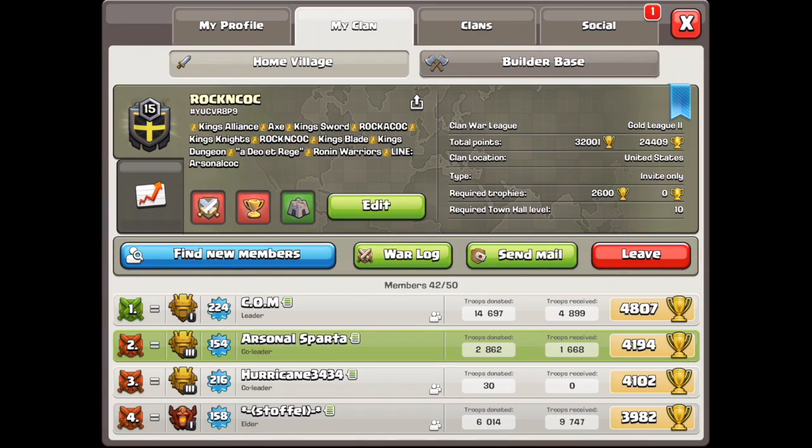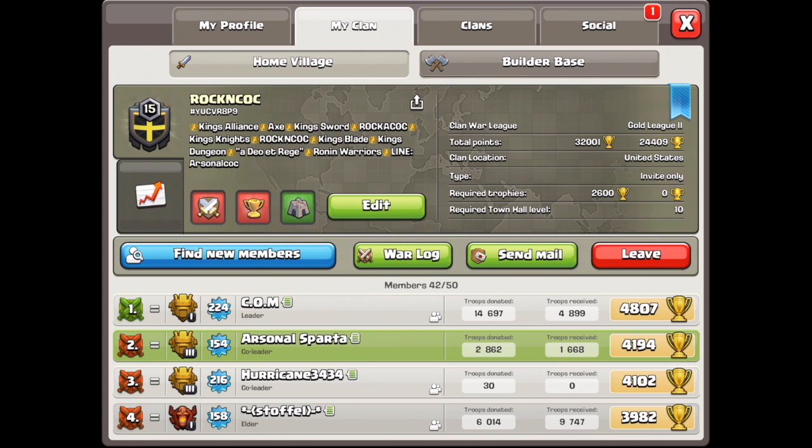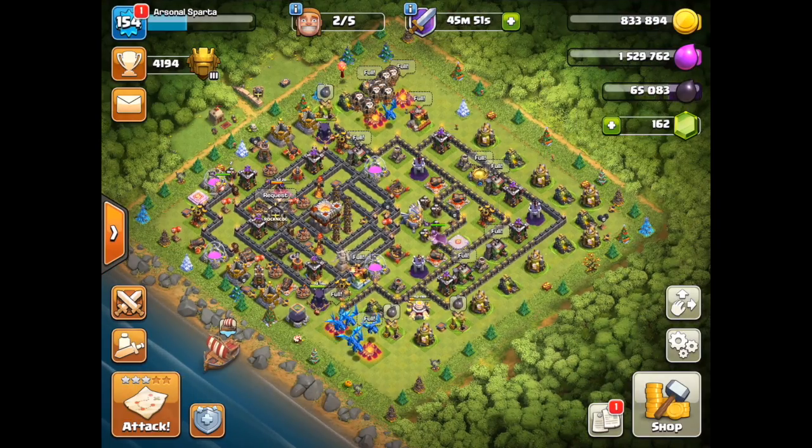Go check out my account and check out my clan right here. My clan, Hard Clashers, is just the best — a really great group of players. They are the best of the best. Go ahead and join up. We're actually part of the Kings Alliance. Axe King, Sword King, and many more clans — don't forget to check us out.